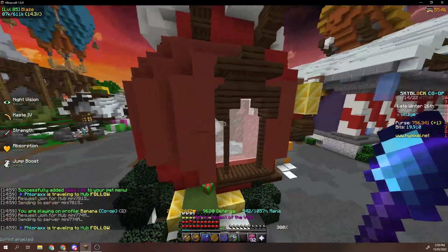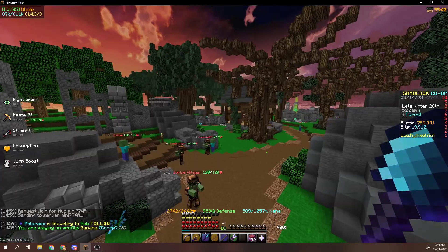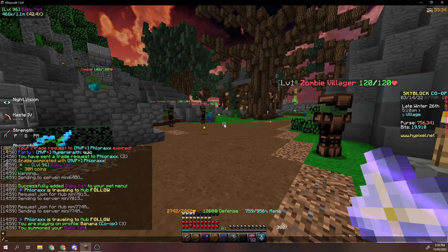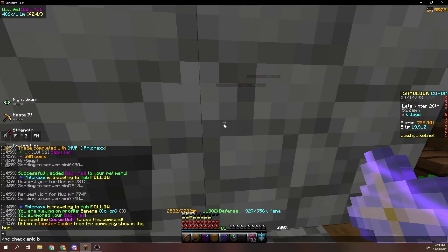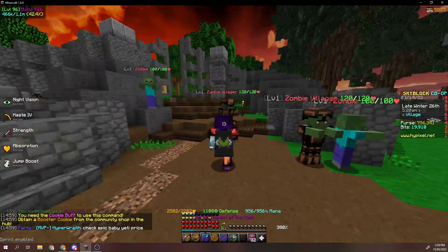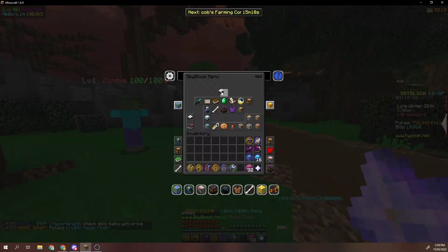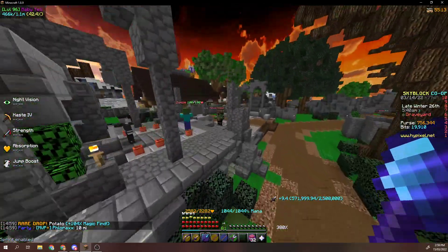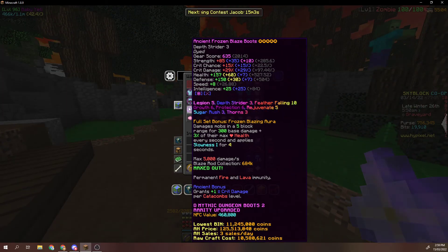With the Necron armor and epic Baby Yeti — this is worth like no coins by the way. Our damage is going to be 24,000 with 29k EHP. So you can assume that with legendary rarity you're going to have even more EHP and more damage. But once again, Frozen Blaze armor is going to be better in the Nether update.